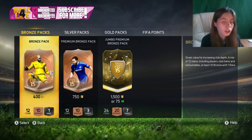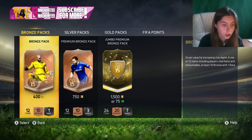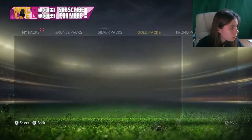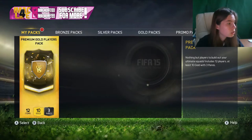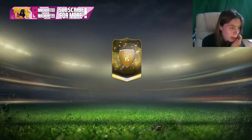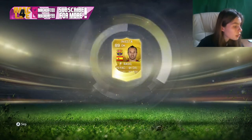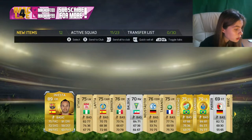Actually I might go onto other accounts and open the 25k packs, the free ones, and see if we get anything. Next account — I also opened the 35k packs on my other accounts and they were really bad. So this 25k free pack, what are we going to get? Iniesta! That's actually a really good pack, but I can't sell him since it's untradeable.